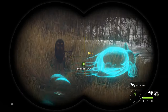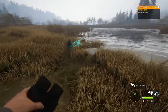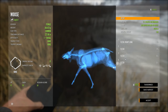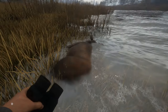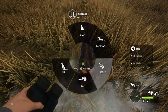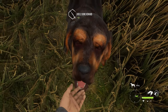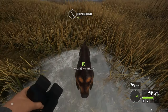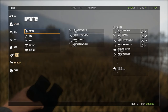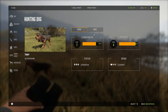Now you see he's barking because he found it. We'll just pick that up — we did get the lung with that first shot. We'll pet him. Then we'll go into our settings menu and these are our traits for the dog. Here's our status, and you can see some of these look like they'll be pretty useful.